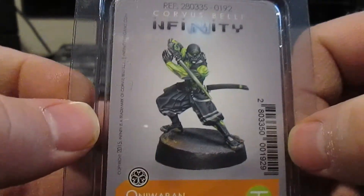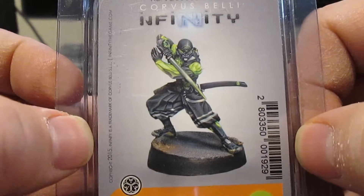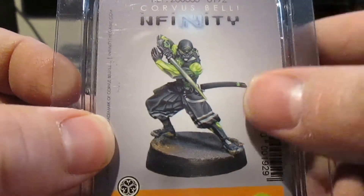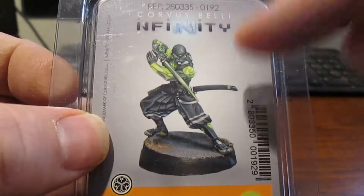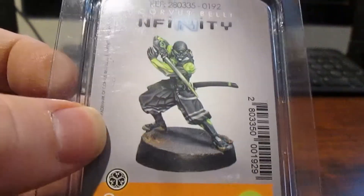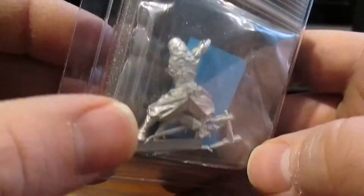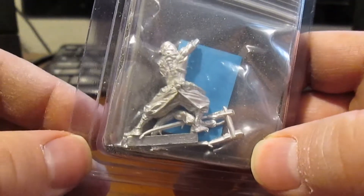The next ones are almost two of the same thing — one is male, one female. The male one is the Oniwaban, a specialized ninja. I just love the look of him. Before I got all these, I already collected the Musashimi Moto mercenary, and I love the results of how that turned out — you can see it in my last video about miniatures.